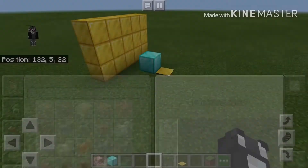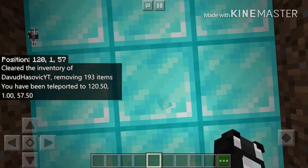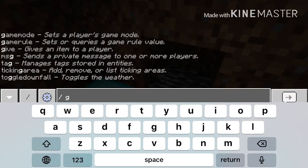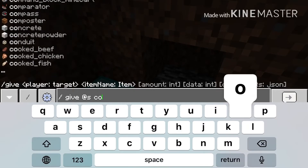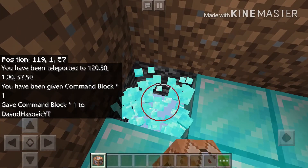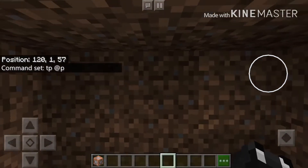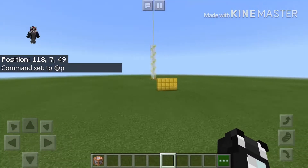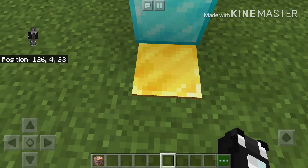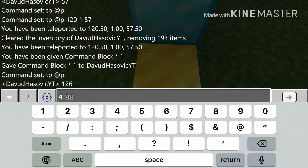That's the finished product. Let me show the full thing — walk into it and bam. Now, to get out of your house, you'll need an exit. Get another command block. Wherever you want your exit to be — I'm going to put mine in the corner. Place it there, then put `tp @p` in it. Go back outside and note the coordinates next to where the pressure plate is — mine were 126, 4, 23.